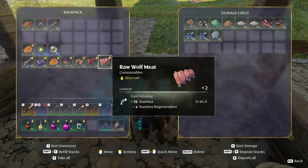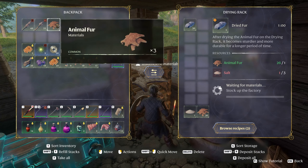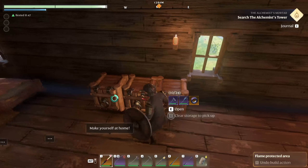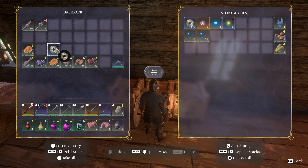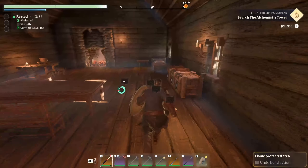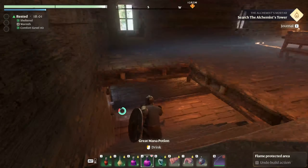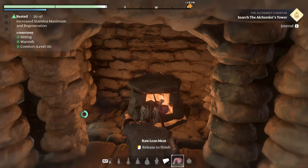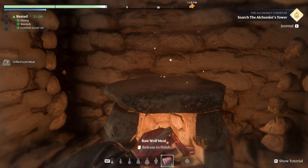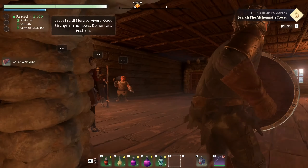Put the meat there. The game is telling me it wants me to cook this food, so let's cook it. I still wish I had a way to automate the cooking — instead of just sitting here. At least let me put it on the fireplace and cook while I go do things and come back. That's what they do in Valheim. Maybe there's a way to do it here and I just haven't unlocked it yet.